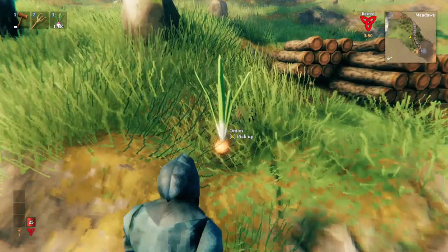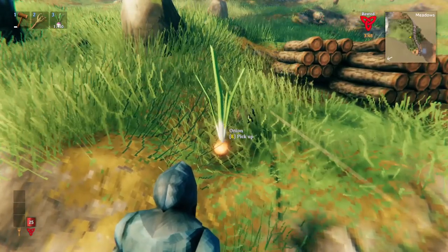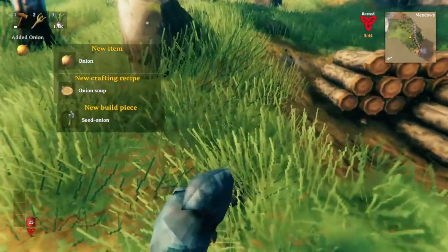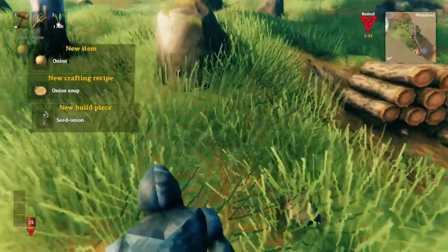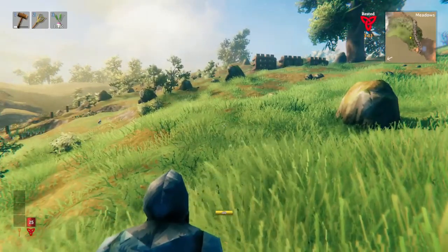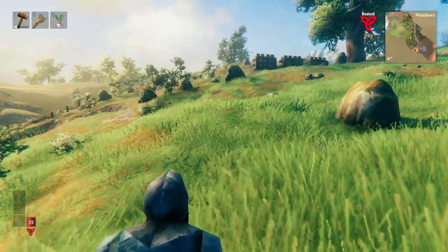As you explore the mountains, you'll find some onion seeds. Just like the swamp and the black forest, you'll have to take those seeds home and plant them with the cultivator to then loot an onion. This will unlock some higher level food, which makes you more able to fight the tougher monsters.